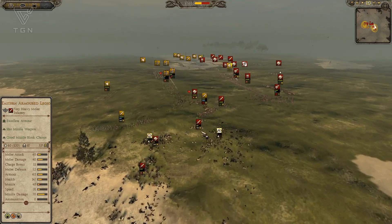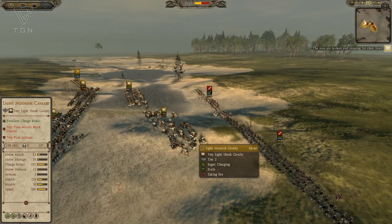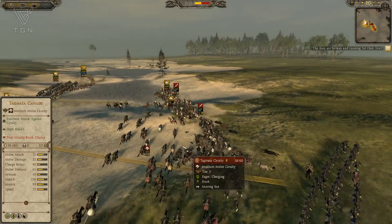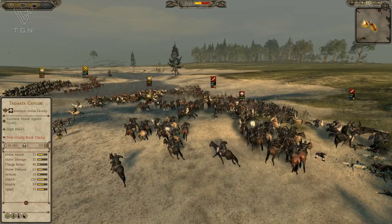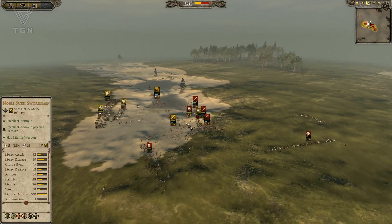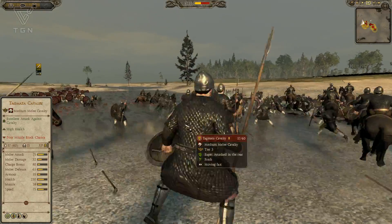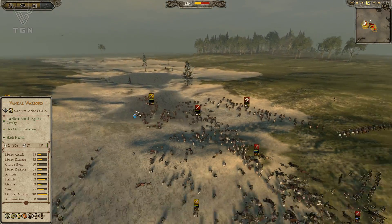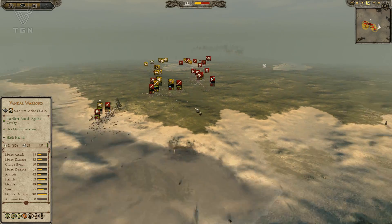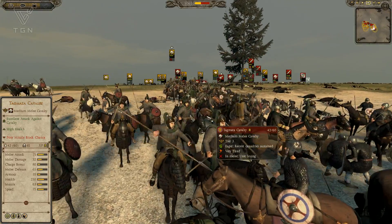You can see my Germanic Cav getting wrapped up easily by his Tagmata Cav, and my Germanic Warband getting smashed by his Eastern Armored Legio. So I have to bring my general in here, which is not really what I want to do. The Vandal Warlord's a decent unit, but it's really not a match for this Tagmata Cav. So I am in some pretty serious trouble here. My units just really aren't a good matchup against what he's brought, and I'm just going to have to do my best to get as many kills as I can. Prussian Prince outnumbers me pretty heavily, and it's going to be a big challenge.